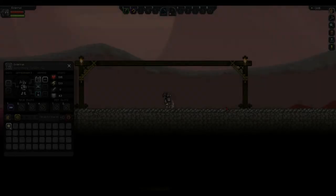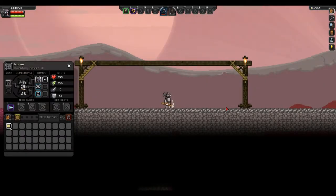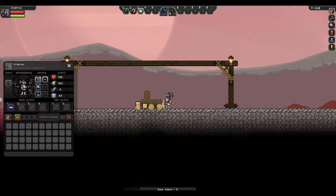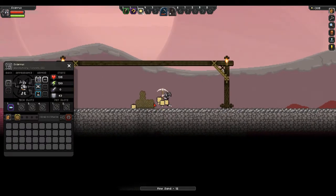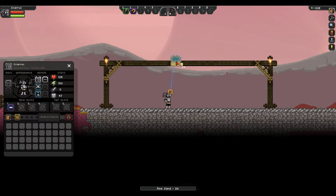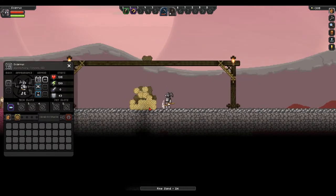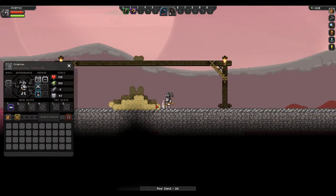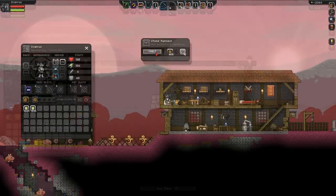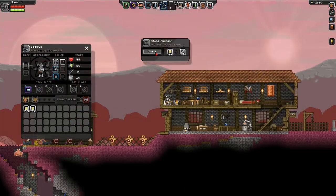The principle behind this trick lies in the fact that when sand or gravel falls and collides with a block, such as the ground, it has a chance to not only place a block in the foreground, but also in the background. This allows you to multiply your sand or gravel simply by placing it and allowing it to collide with ground. Mine out the foreground and background to quickly accumulate as much sand or gravel as you need. And of course, if you're doing this with sand, you will then be able to smelt it down into glass.